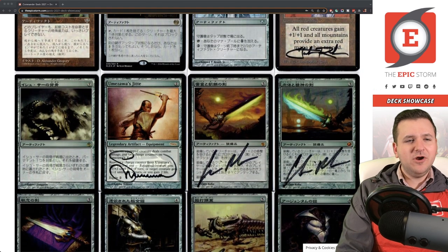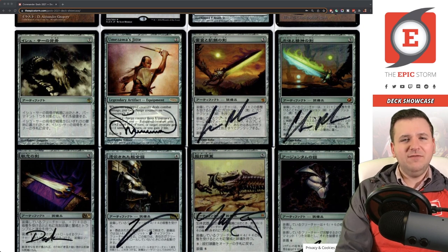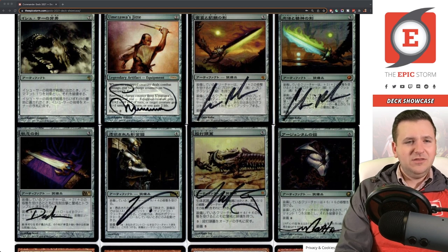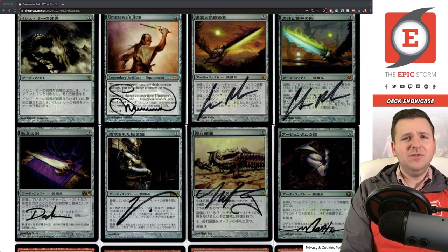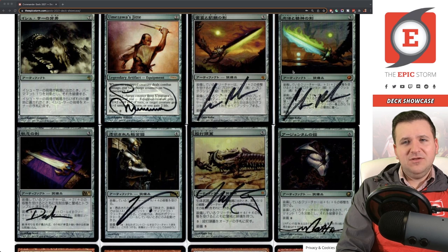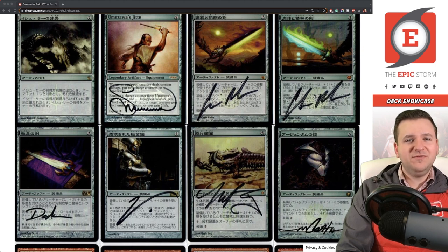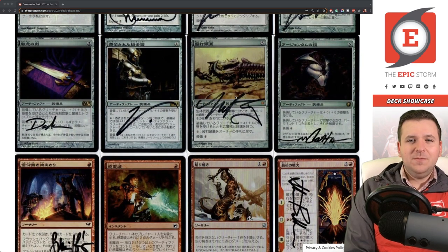Spine of Ish Sah was mainly included for answering Moat and similar cards, but it's just too slow and unplayable. JIT — similar story, just too low power level. Several other extras here fit the same description: Sword of Vengeance, Haunted Plate Mail, Batterskull, Argentum Armor, Sword of Body and Mind, Feast and Famine — all somewhat underwhelming. I played Sword of Body and Mind for a while because we were playing Zombie Horde Commander, where attacking with it was essentially extra damage.